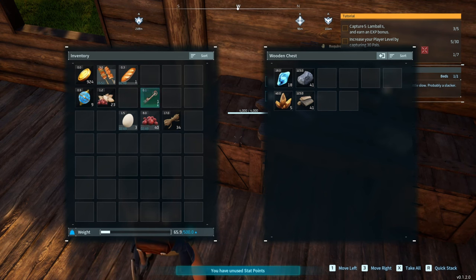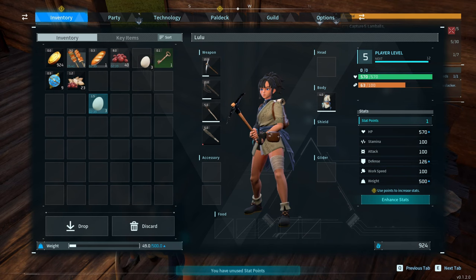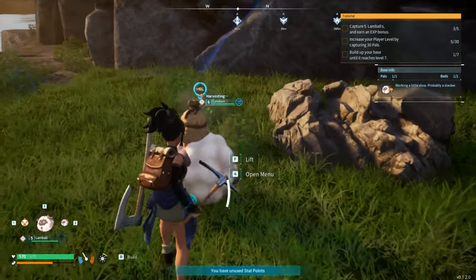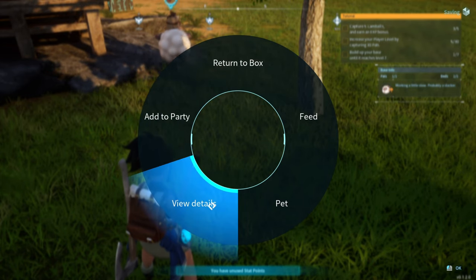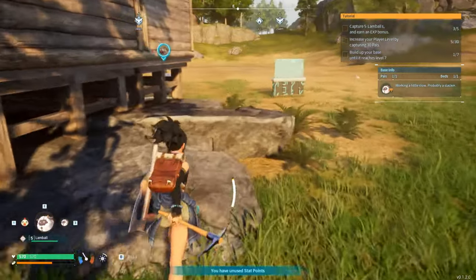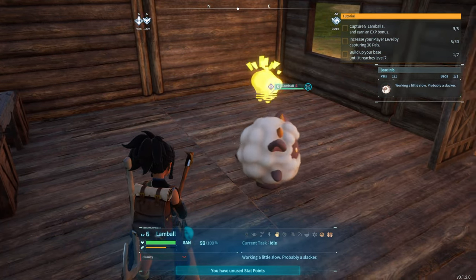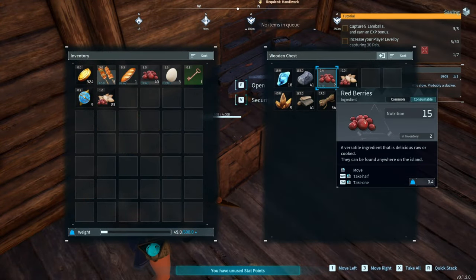We got our food, our orbs, fiber stored away. Now observing the pal AI — it seems like when I put berries in the box, the pal went out and gathered the berries. So if I have boxes for them, they'll collect stuff and store it. There's a little delay as the AI figures out what to do.